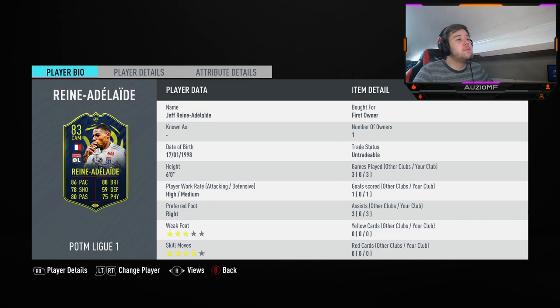Let me say straight off the back - Jeff, player of the month: as a CAM I was impressed at first but then it started to get worse. 86 pace, 88 dribbling, 78 shooting, 80 passing, 75 physical. Six foot is way too big for CAM, especially given the agility on him and the passing with that weak foot. High/medium work rates are perfect and he was giving me lots of passing options, but the freestyle weak foot - he missed a lot. Four star minimum on a CAM, it's as simple as that.